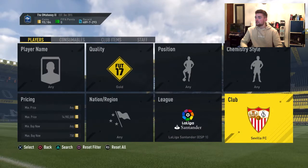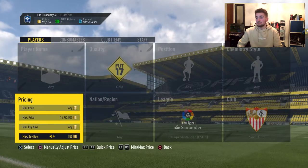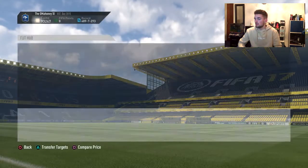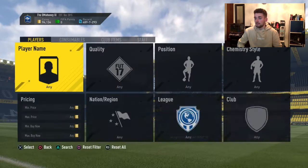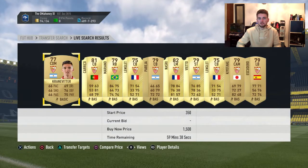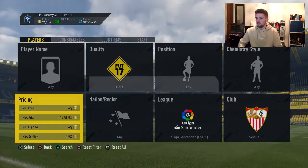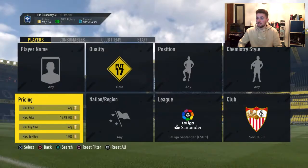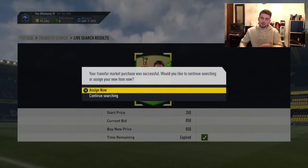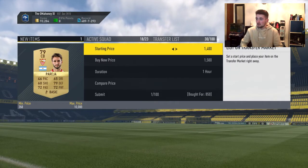The next filter: stay on gold, stay in the League of Santander, and go over to Sevilla — nice and simple. I think they go for around 1,000 to 1,500 coins. I'm going to put it down to 1,000 coins to try and get a couple of snipes. If I get one that's decent profit — looking at about 600 to 650 coins from this guy.